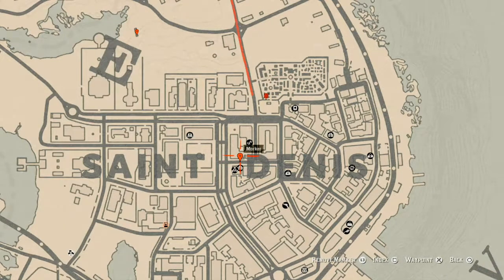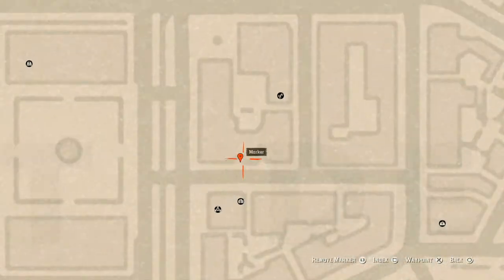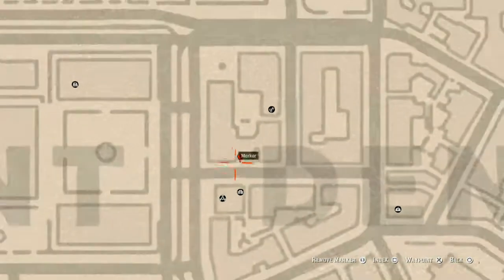The next marker is a family heirloom: an Ivory Hairpin. This Ivory Hairpin is on the table on the other side of a little gate or brick wall right here — go through the gate and there's a little metal table. That Ivory Hairpin is a family heirloom.